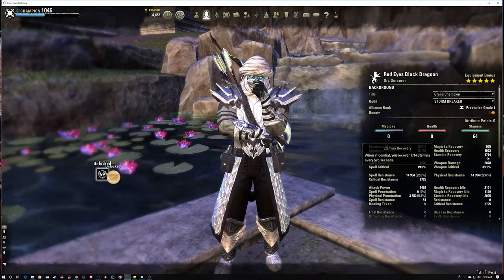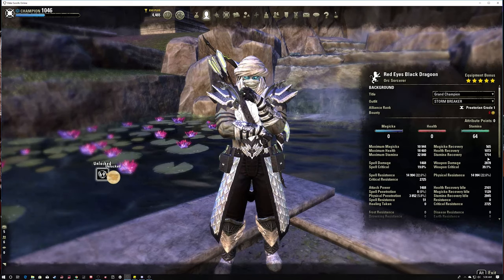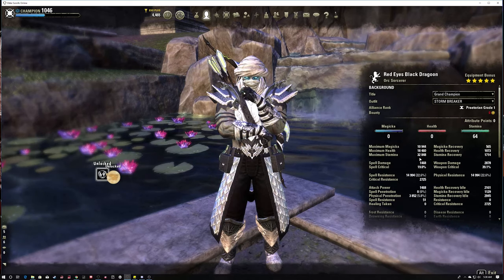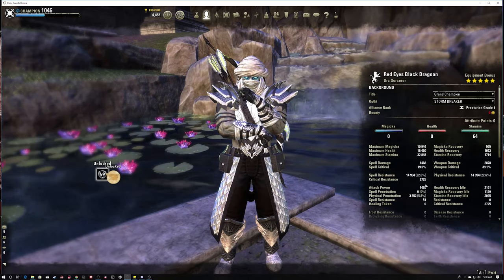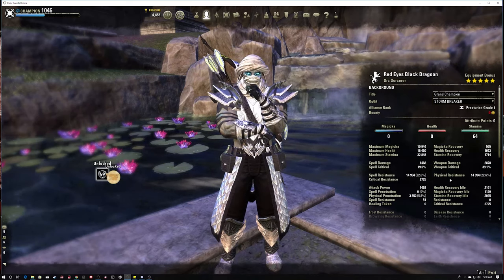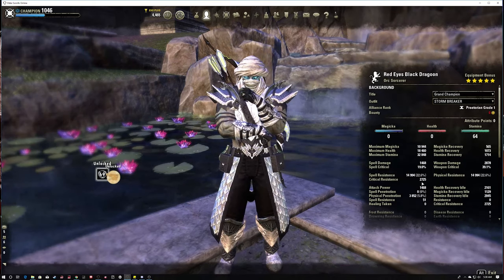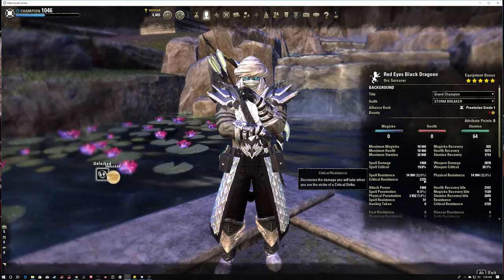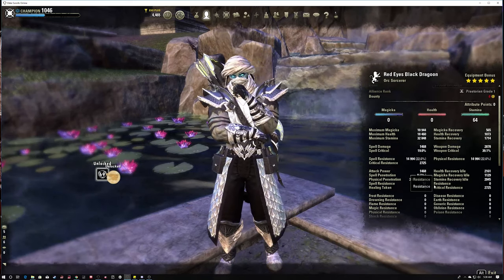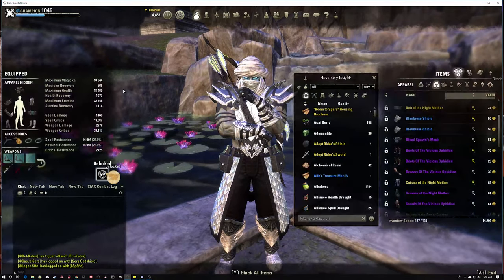Here are the back bar stats. Stamp recovery is pretty decent, max stamina is pretty decent as well. As far as our resistances, those are looking pretty nice - about 15,000 critical resist. One piece is well-fitted, it's supposed to be in pen. The base penetration value is very, very nice and goes along well with another one of our sets. Let's get into the sets that we're running.